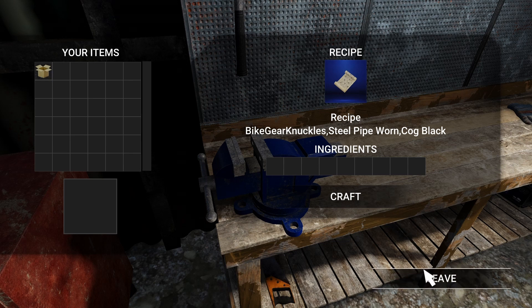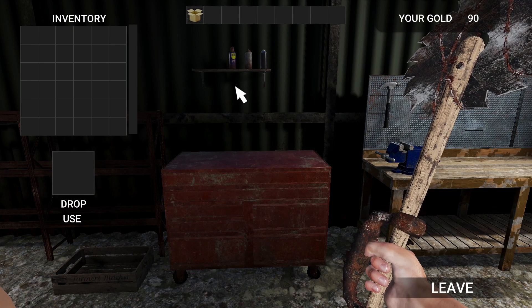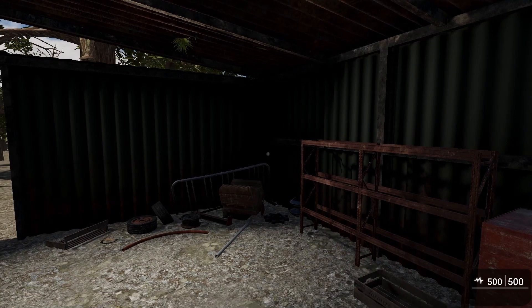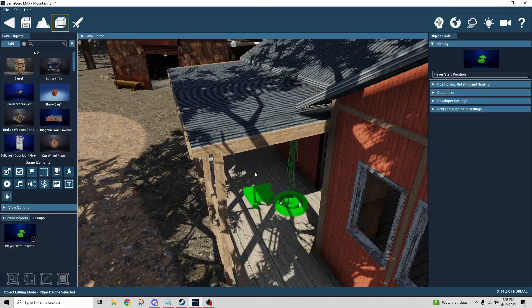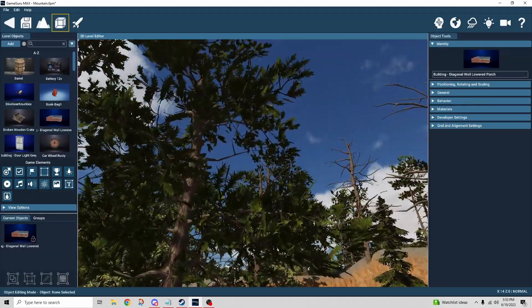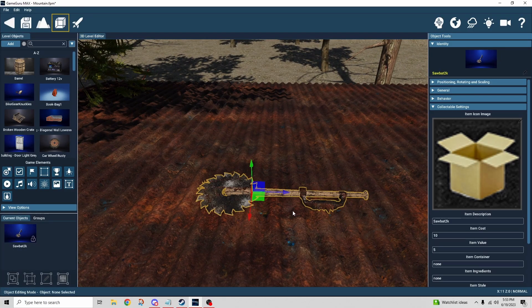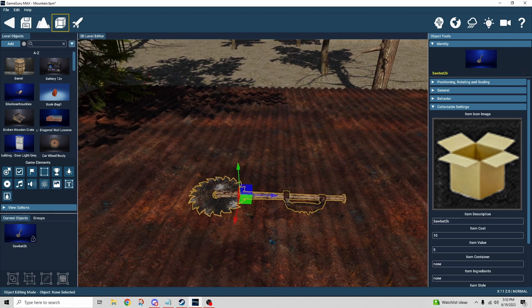Now it's in my inventory. If I open my inventory it's there, and if I drag it into the hotkeys I have the item equipped and I can swing it. Let me show you how that works. Here's the saw bat — here's what we're making — and this is why we see a little box as the icon: because this item wasn't meant to be a craftable item by design; it was meant to be a weapon.